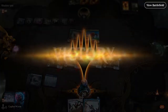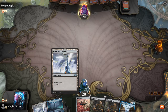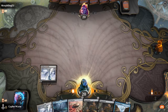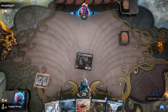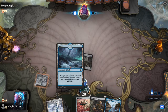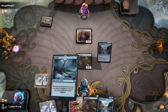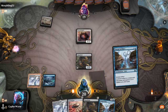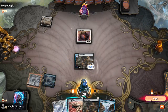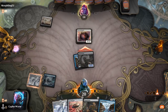On to game three. All right, this is the kind of hand that I want to see — hopefully no interaction. Swing for one, hopefully no cards. Favored Hoplite — interesting. Install Artifact on Gingerbrute, swing for five. Because now we are racing.